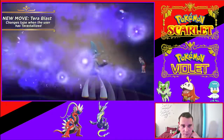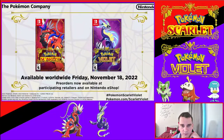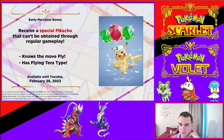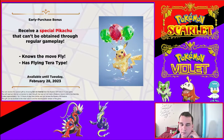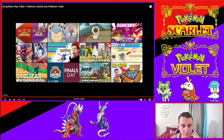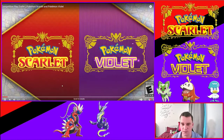New move — Terroblast — changes type when the user is Terastallized. This is perhaps the new version of Hidden Power, which kind of makes sense if you think about it. Maybe a special Pikachu that knows Fly becomes the Flying Terra type. Let's go over that one more time, because it was moving really quick and I didn't catch everything.